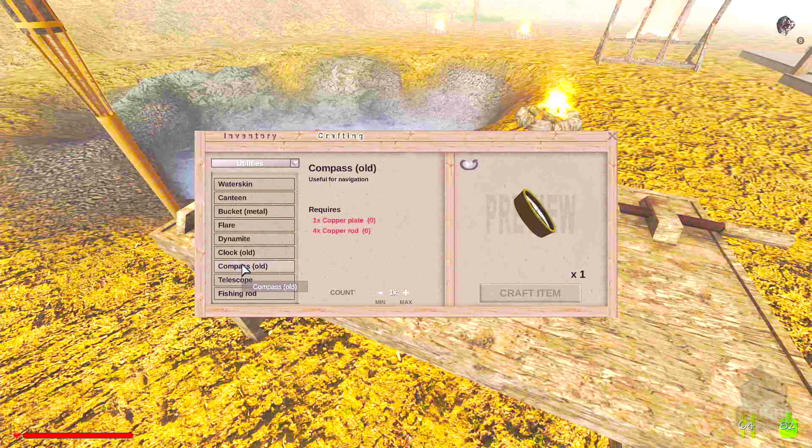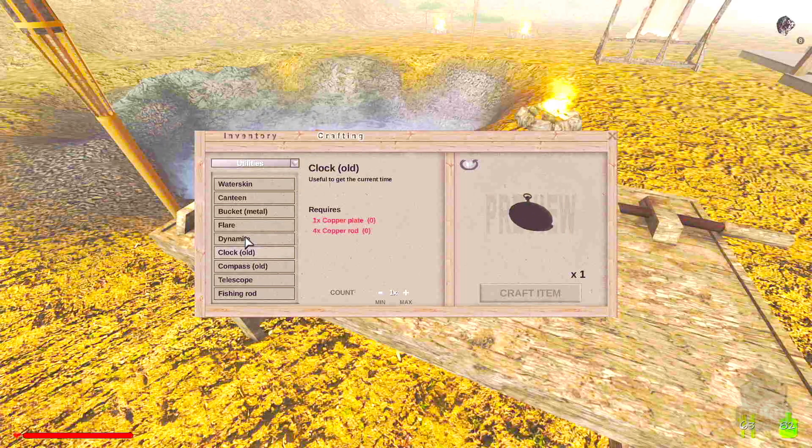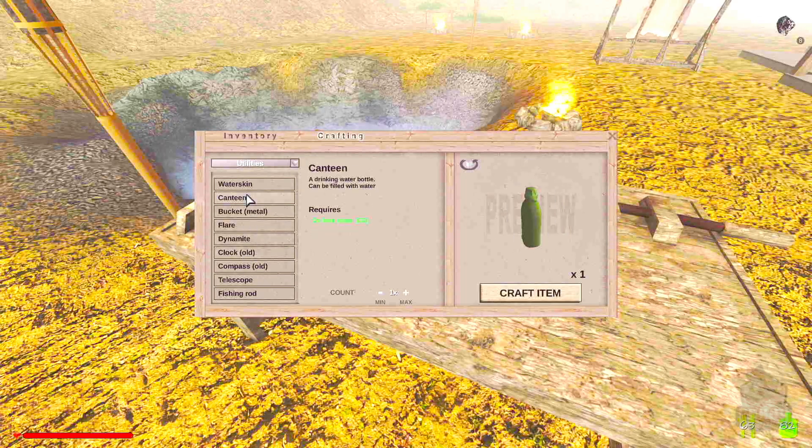We could probably build a compass now — that seems useful. The canteen might be useful too because that would mean our water doesn't go down so quickly.